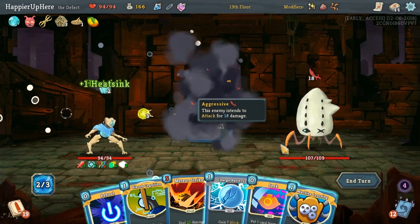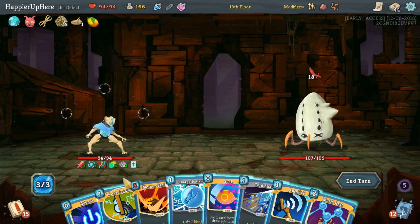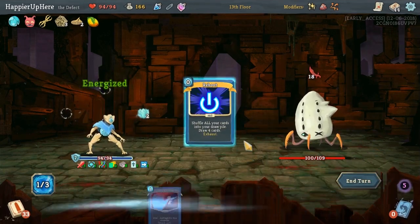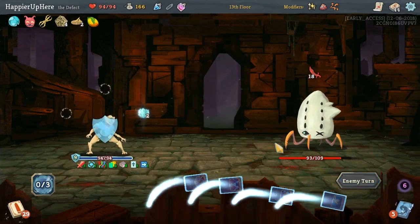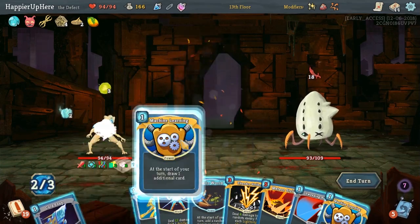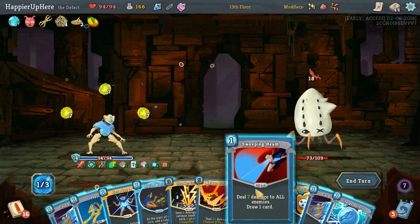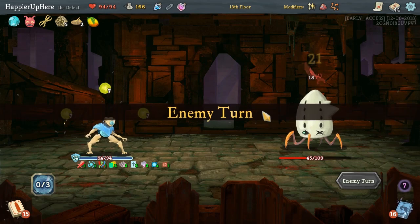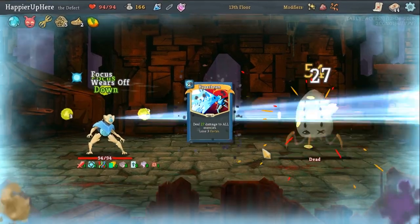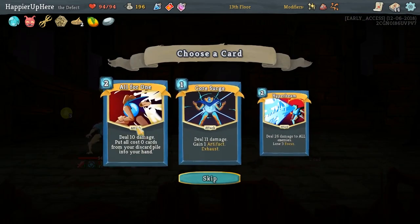18 incoming — we are protected. I don't want to play the Biased Cognition just yet. We can do Heat Sinks twice, Machine Learning, and then one Efficient. Get some cards, some energy. We can amplify — we don't have any other power besides Biased Cognition, which is silly. I guess we'll just do Cold Snap, Charge Battery, see what Reboot gives us. There is the Storm I was looking for! Storm played twice, kill, Machine Learning. Now I'm thinking Biased Cognition. Let's focus on damage. Hyper Beam twice for a kill! Perfected all elites so far.